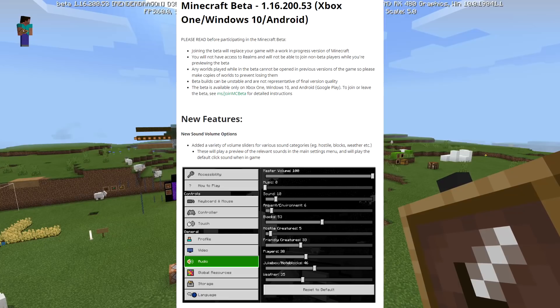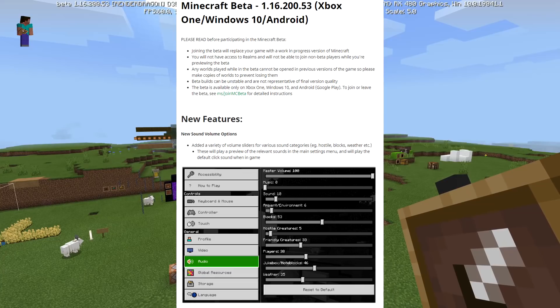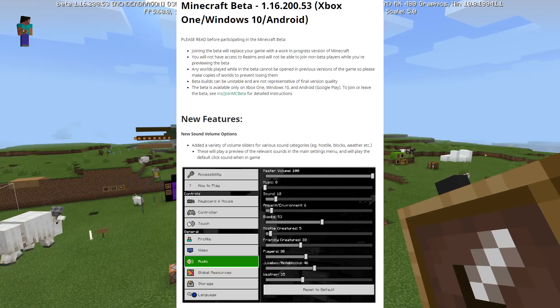New feature: new sound volume options — they added a variety of volume sliders for various sound categories, such as hostile, blocks, and weather. These will play a preview of the relevant sound in the main settings menu and will play the default click sound when in game. So now we have: music, sound, ambient, environment, blocks, hostile creatures, friendly creatures, player sounds, jukebox, note blocks, and weather.